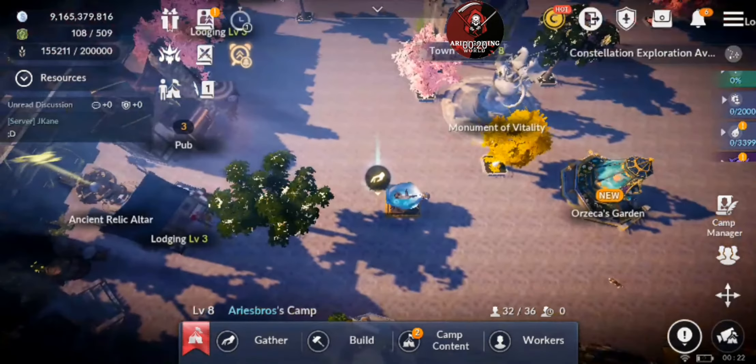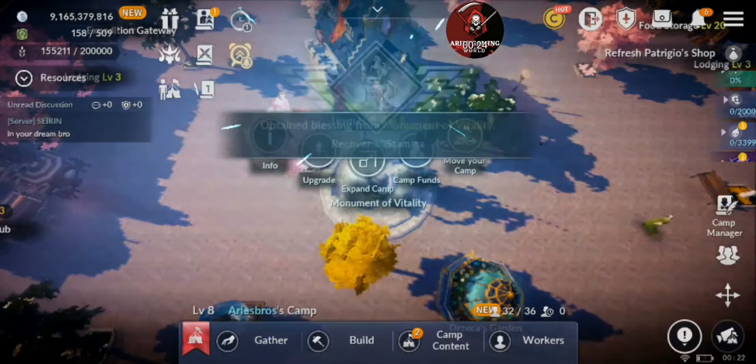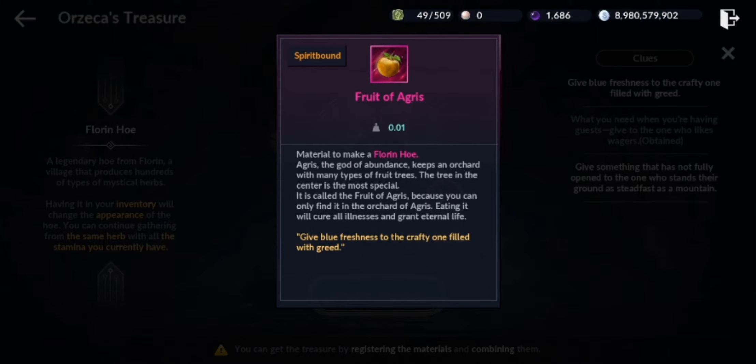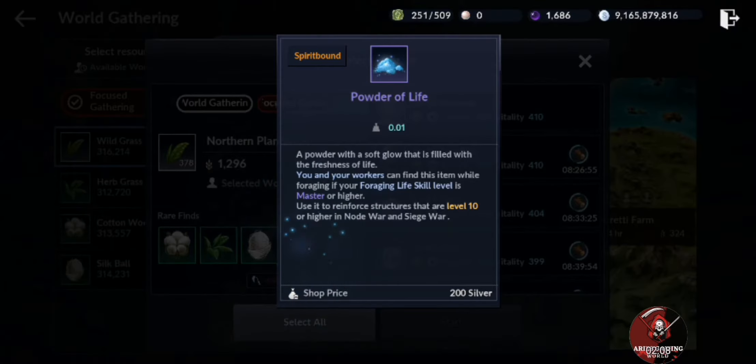Hello and welcome to my channel. Today we are going to talk about the treasure system. The first item is Fruit of Agris, and to find it, first go to the camp.